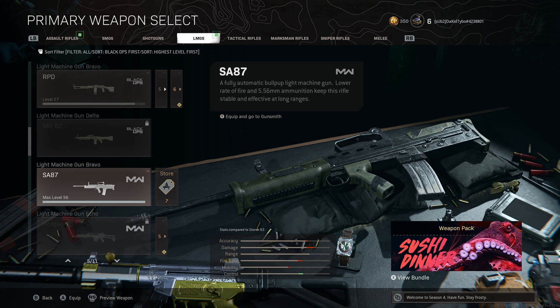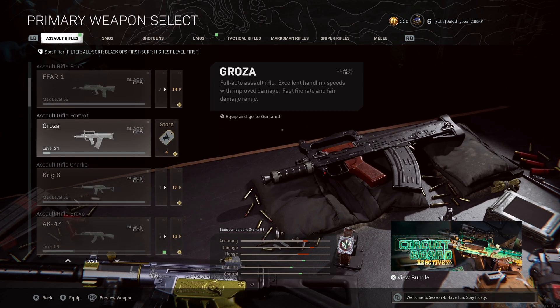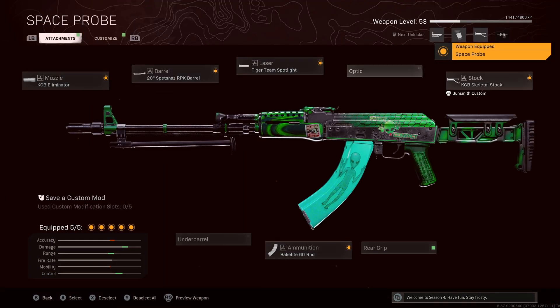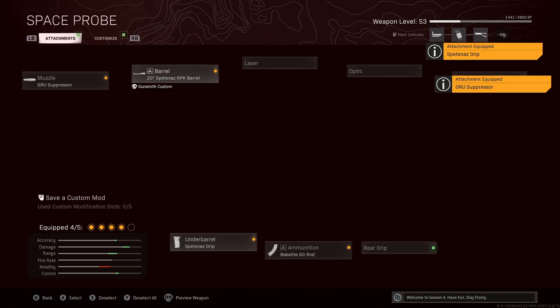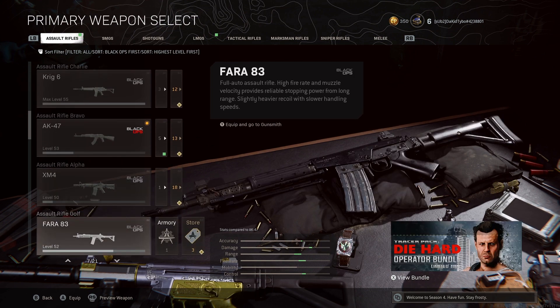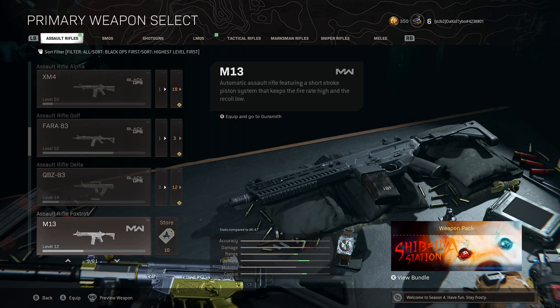The SA87 — I have a gameplay of that, go check that out, it didn't really change. The Grau is more of a sniper support, not really your primary weapon. I don't know about the AK as a long range option, but if you want to try it out run the Spetsnaz Grip and an optic — they changed the sights so it looks a lot cleaner, so it might not have as much visual recoil. They buffed the XM4 — it's going to be a great secondary weapon sniper support. Don't use the M13, it's not the greatest.